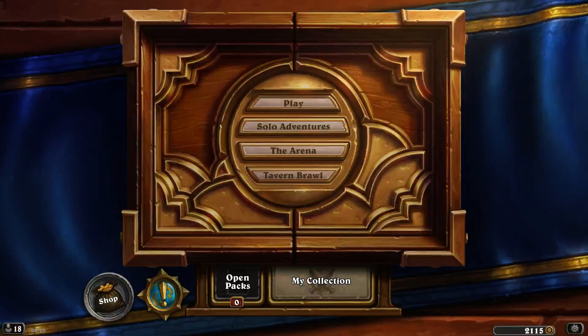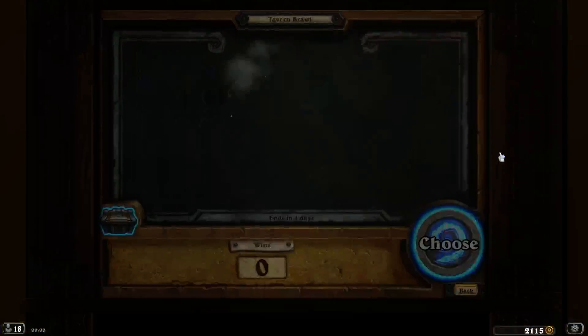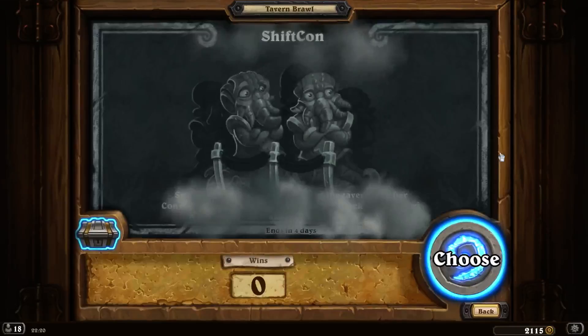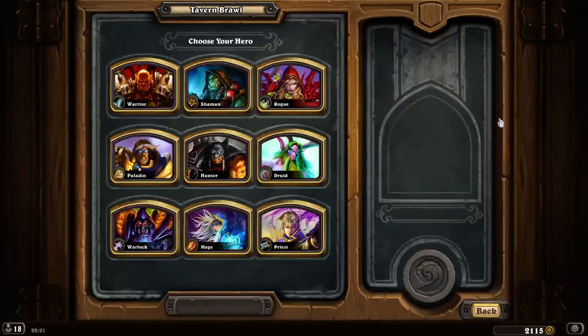Hey everybody, welcome back, it's me Rocky. Let's go into the Tavern Brawl - should be a new one. Nope, it's an old one. Choose a class and we get random spells.